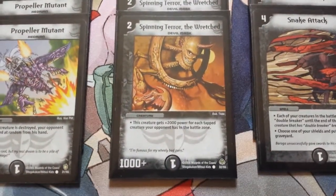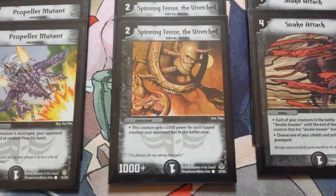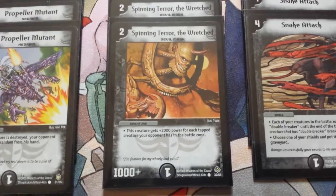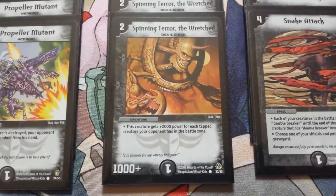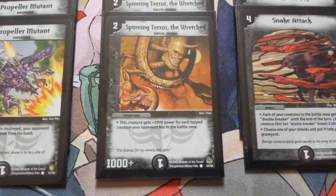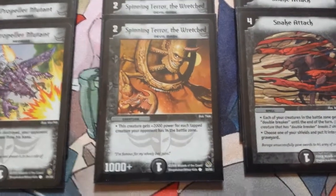The next card is Spinning Tower of the Wretched. He came out quite late in the English Duel Masters, but he's a pretty good Darkness card. 2 mana, 1,000 power, and he gains 2,000 power for each tapped creature your opponent has in the battle zone. That includes blockers when he attacks, so he usually stays at about 3,000 power, but he can become quite big if your opponent has multiple tapped creatures.